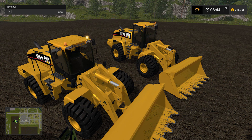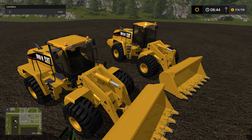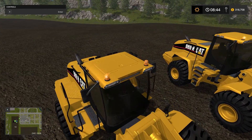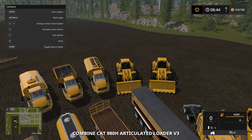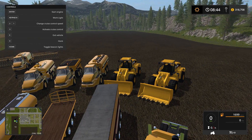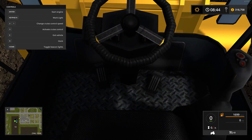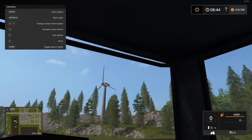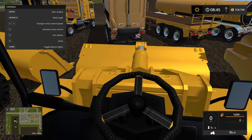This is the Cat 980H Articulated Loader. Price in the shop is $582,000 with a $340 daily maintenance fee. Power is 335 kilowatts and 456 horsepower, 43 kilometer max speed, and a capacity of 25,000 liters. It has lights — beacons and horn work good. We have hazards but no signal lights. The inside isn't great at all, but it'll serve the purpose.